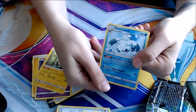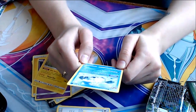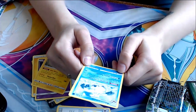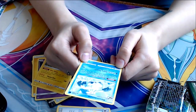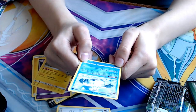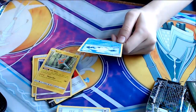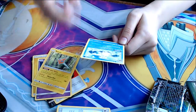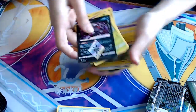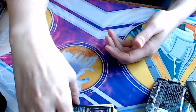And I got Abomasnow — this one must be different. Hypnohammer for four does 80 damage, your opponent's active Pokemon is now asleep. Blessings of the Frost ability — when you play this Pokemon from your hand to evolve one of your Pokemon during your turn, you may attach a Water Energy from your discard pile to one of your Pokemon. That's pretty cool. I'm so happy about that. I didn't think I would get a Prism card, so I'm glad I got one.